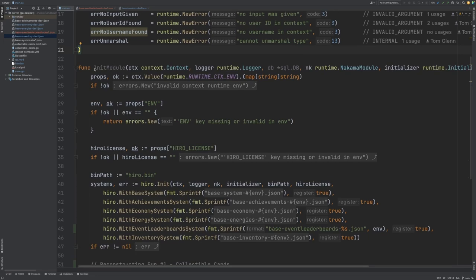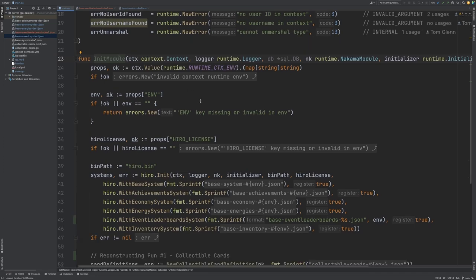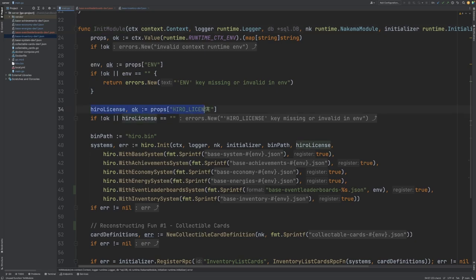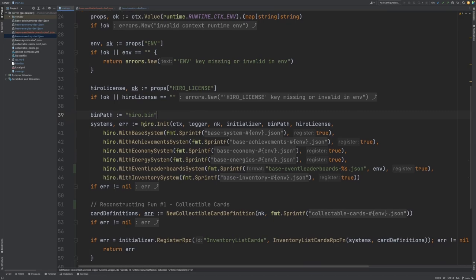We then have our standard init module function, which, if you're familiar with writing Nakama server runtime code, is your standard initialization for where you start writing your own custom server code. We get our environment variables here and use that to provide the Hero license key, and then we specify our Hero bin path. This is where we initialize Hero itself.